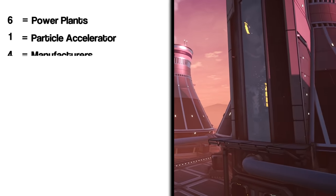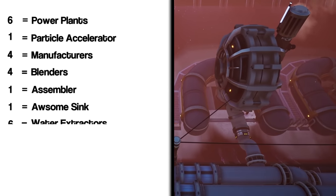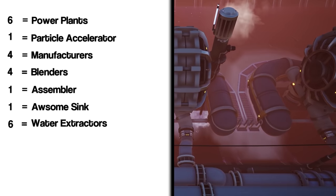Alongside this you will also need enough resources for 6 power plants, 1 particle accelerator, 4 manufacturers, 4 blenders, 1 assembler, 1 awesome sink, and finally a minimum of 6 water extractors.